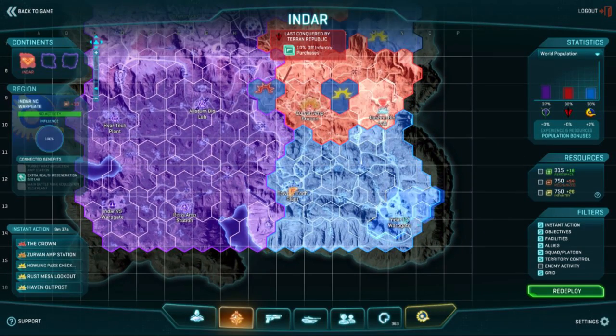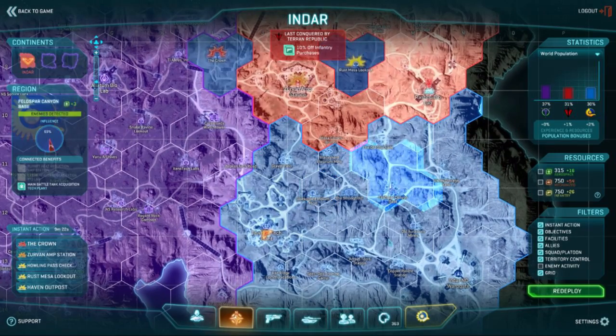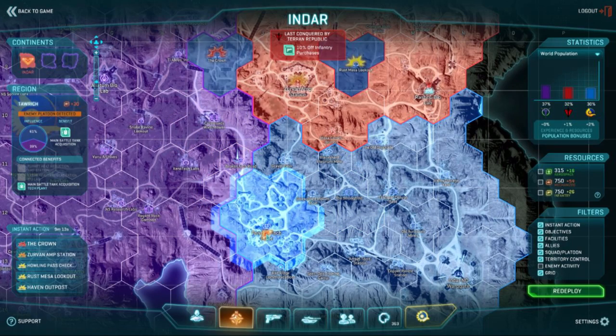Going to the right location with your Reaver or Liberator makes the difference between just getting shot down or actually being able to get lots of XP from the trip. So really learn to use this map. One of the really important things to also note is that you can set waypoints — so I can set a waypoint to Gravel Pass or to Broken Arch Road and it will guide me there a lot easier.